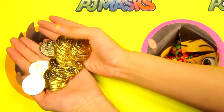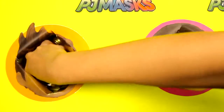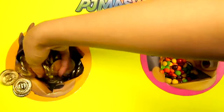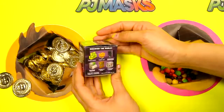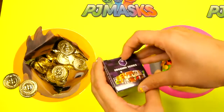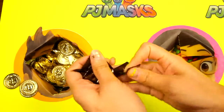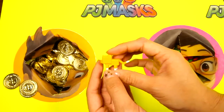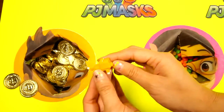This one is filled with gold coins! These gold coins are so shiny, and there are so many of them! Is there a surprise toy hidden inside the gold coins? I think I found something — it's a Minecraft mini blind box! Let's open it up! And here we have Taddy Cat! Taddy Cat is orange with white color on the tip of his toes and tail!